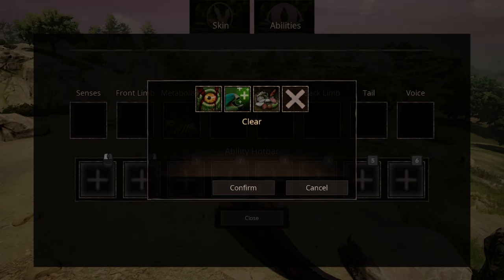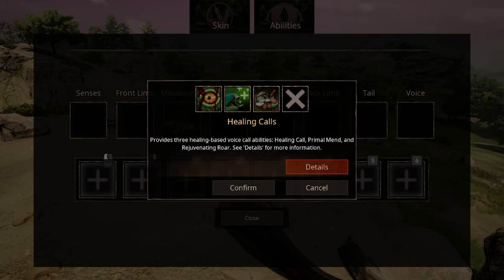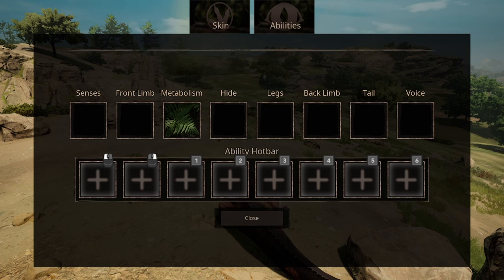Then we have the different voice abilities. The combat calls guarantee any buffs related to combat, be it to just you or to your group. The healing calls are basically the same but more focused on healing, and it also applies to the survival calls. I'll come back later to what I suggest having as Arsenal, since it is pretty much situational based.